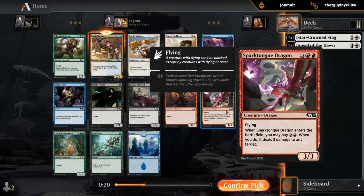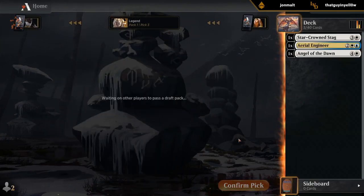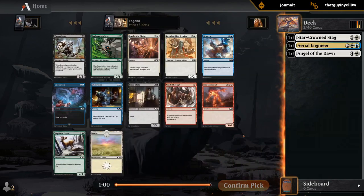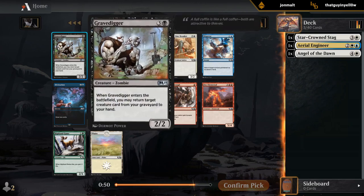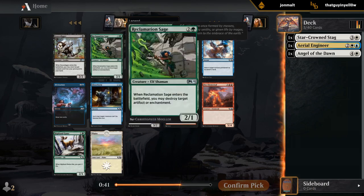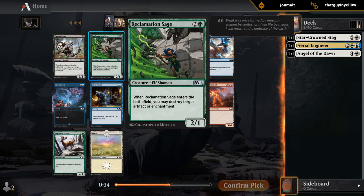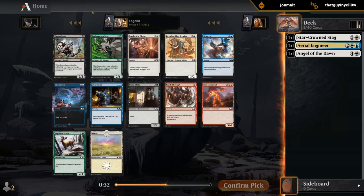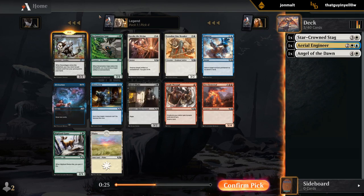I don't think I'm missing out on too much here. So I've got a Divination in blue, Disperse, Reclamation Sage, and Gravedigger. Gravedigger's tempting. Divination's just okay if we're trying to draft an aggressive deck. Reclamation Sage can randomly be a blowout — sometimes it's just a three-mana 2/1, and you would always main deck it — but I think Gravedigger gets the nod.